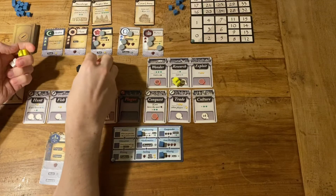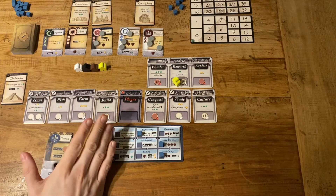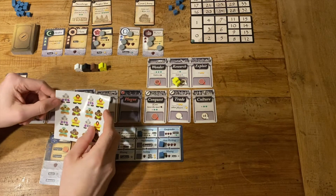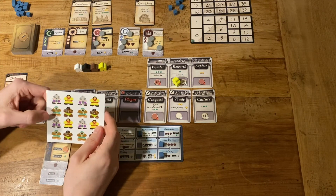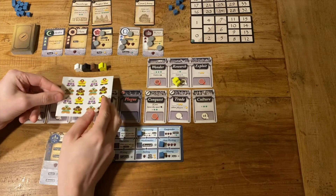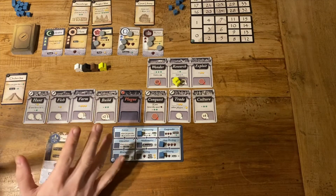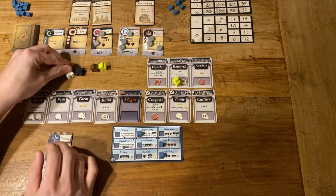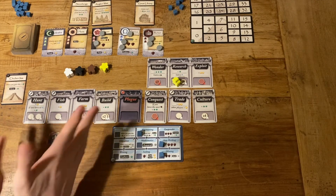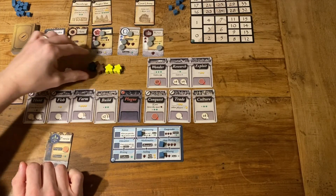We've got meeples in black, brown, yellow, and white. When you include a white guy, an Asian guy, a brown guy, and a black guy on your stickers to be placed on said meeples, I don't know — there's just something off about that. I obviously have not stuck them yet. It makes me feel uncomfortable. There are more colors in the rainbow than just four.